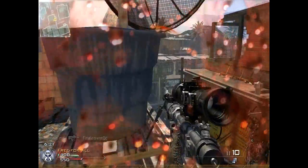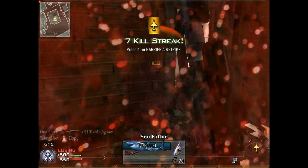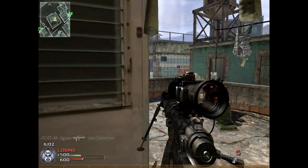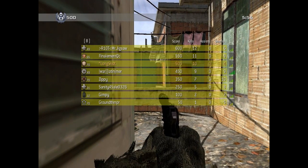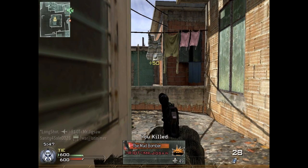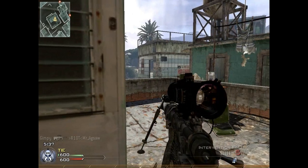Sniping is way different in BC2. The further you are, the more you have to predict bullet drop, which is a really nice dynamic. At its core it is a Battlefield game — if you've never played a Battlefield game and you're switching over from Modern Warfare 2, you will hate it. You won't exactly love it, because you're not used to the gameplay style it requires. I've played Battlefield 2, the expansions, and Battlefield 2142, and in Bad Company 2 I really feel it's like a mesh of all those games put together.